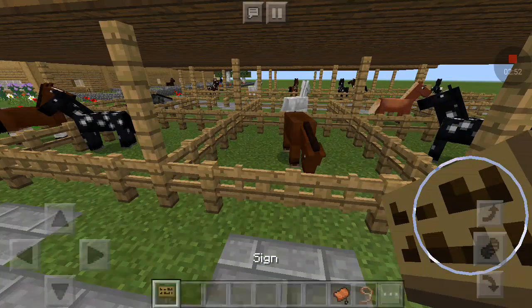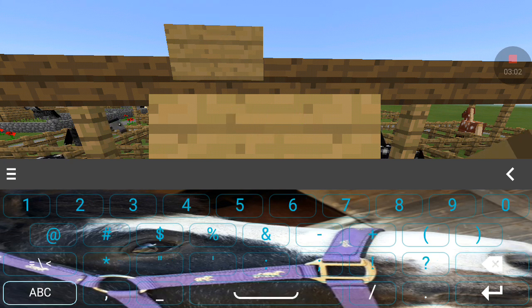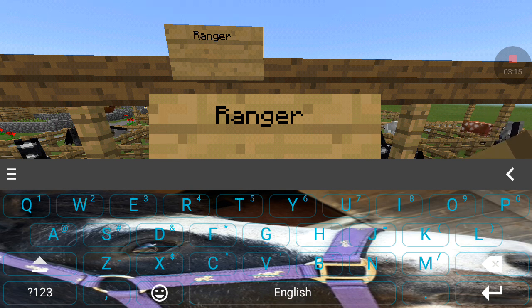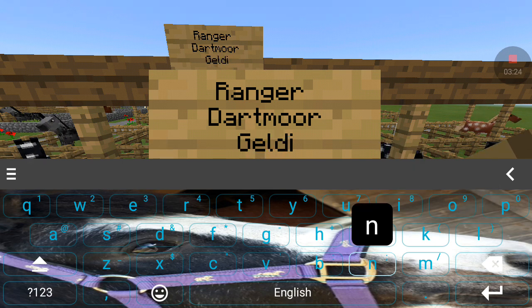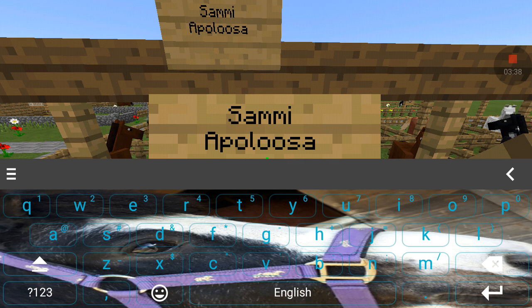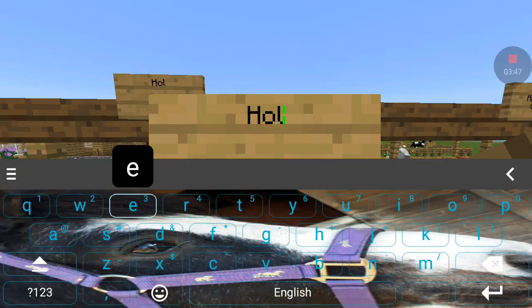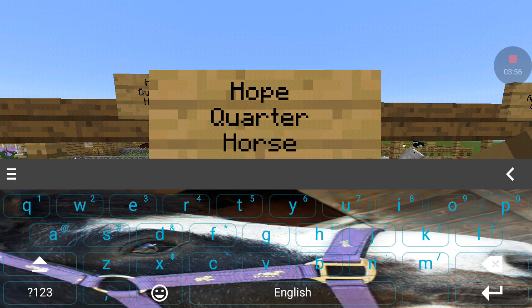Let's get a sign and go down to Ranger and put his sign up - Ranger. I'll look in my book quickly - I think he's going to be a Dartmoor gelding. Then this is Sammy - he's an Appaloosa gelding. And finally Hope - she's going to be a quarter horse mare.